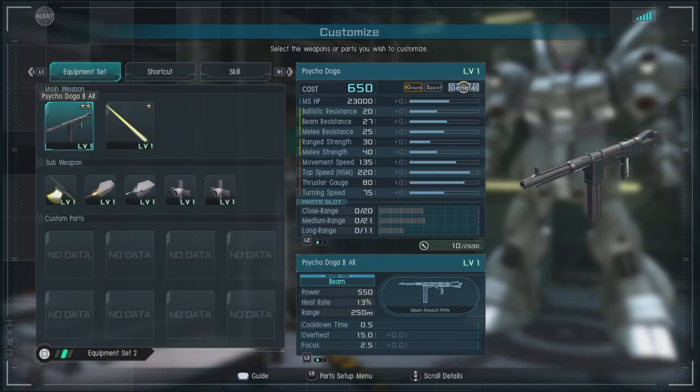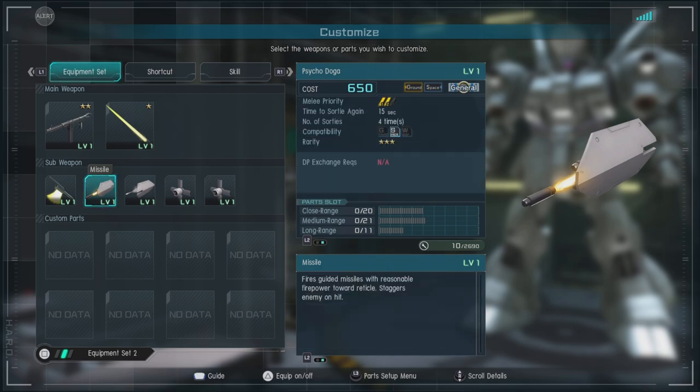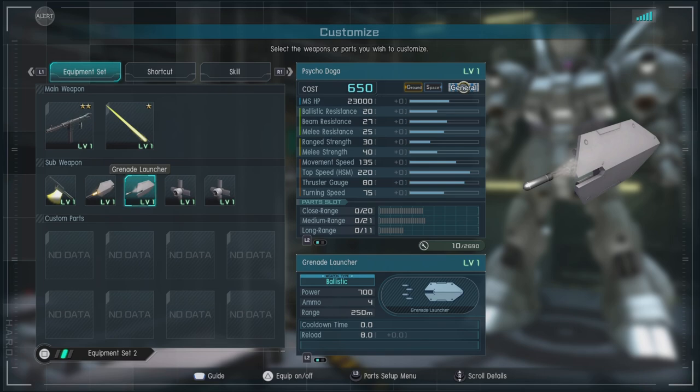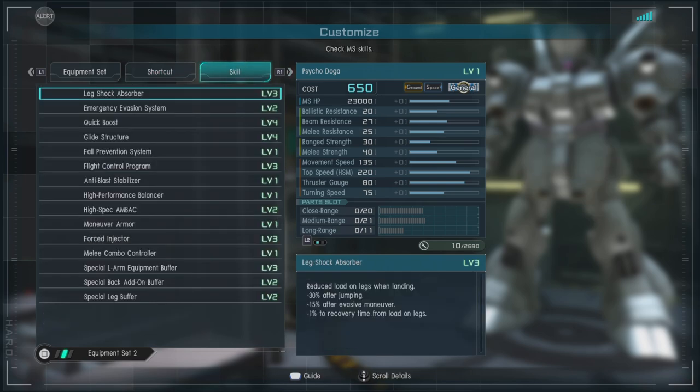For equipment, this unit has the Psycho Doga BAR — it is not a laser MP40, I repeat, it's not — but it looks like one. It is a heat-based chargeable weapon that can do some pretty decent damage. We also have our space whiffle bat, the axe, a missile that's quite capable of staggering and is guided by your target, a grenade launcher that fires a barrage, and funnels times six — both a pincer and a pursuit variant. The funnels pop out, float behind you, and fire at whatever you target.